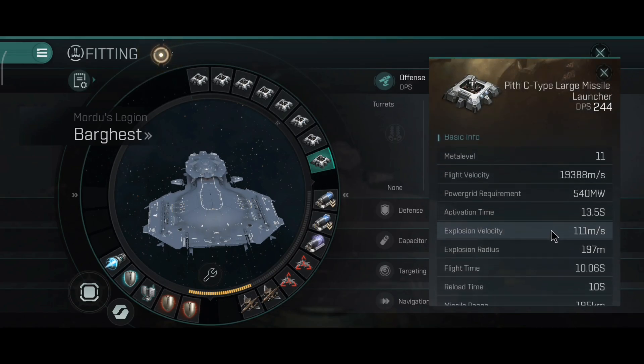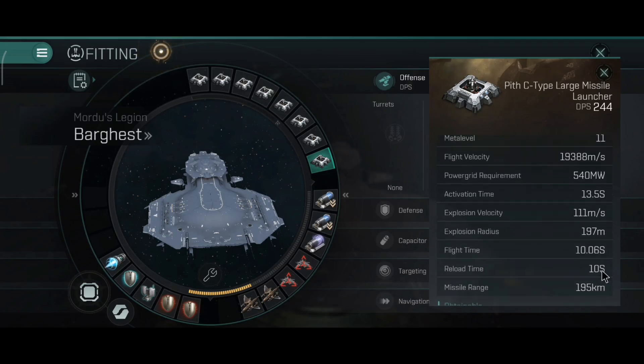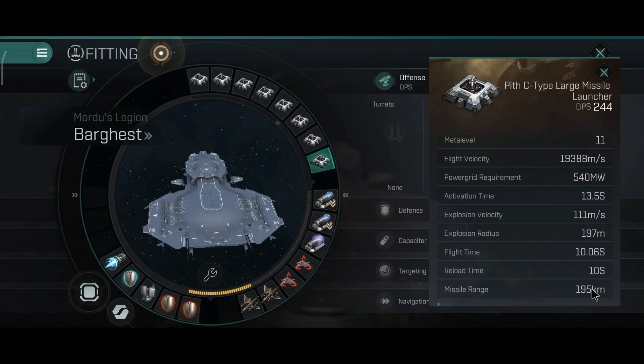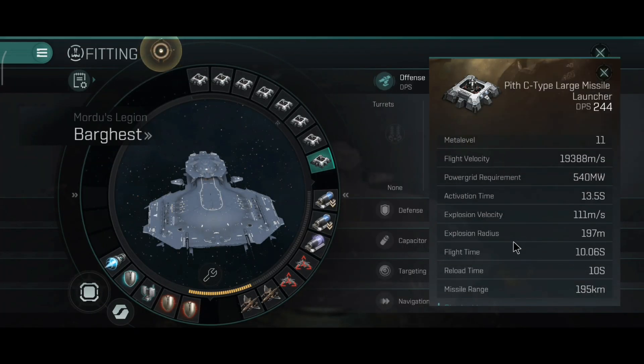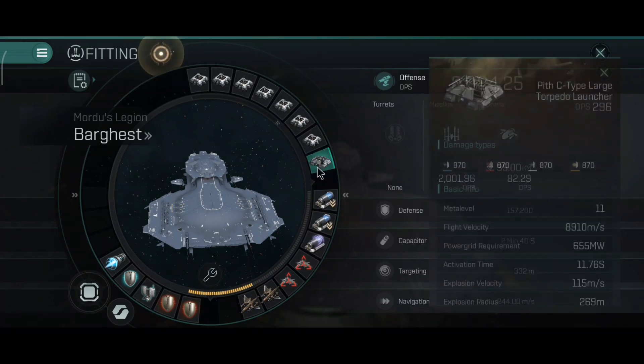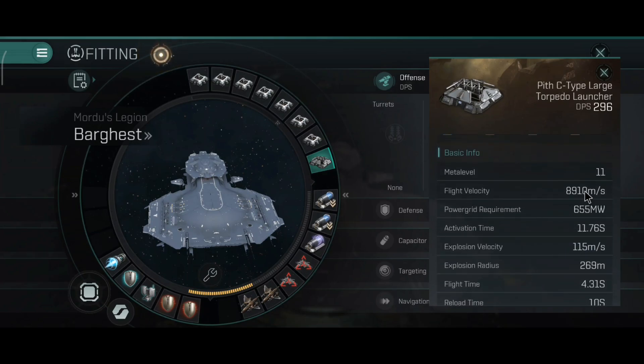The Bargast has 66 km range with rapid missiles. With cruise missiles: almost 20 km per second missiles - 19 km per second. Explosion velocity 111, radius 197 meters, range 195 km. This is ridiculous because the range on the cruise missiles on the Bargast is very silly. The Bargast is one of the only battleships that can easily kite dreadnoughts and carriers - that's their purpose. Here we can take a look at the torpedo launcher: 8.9 km per second torpedoes on the Bargast.